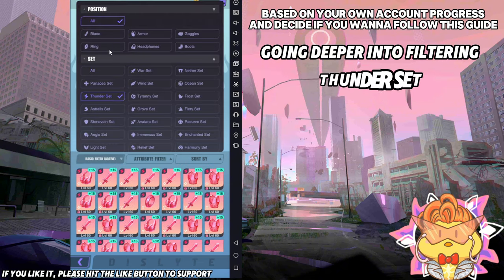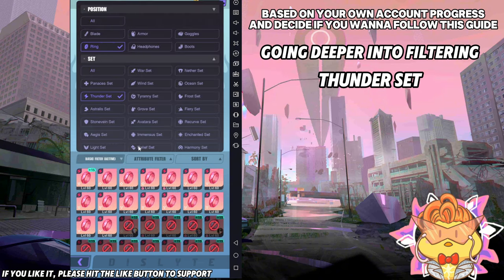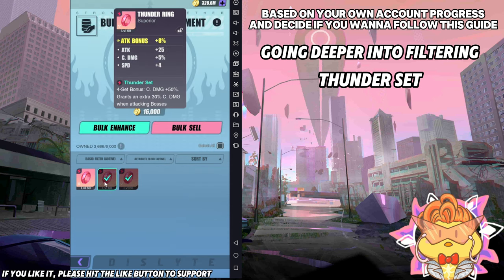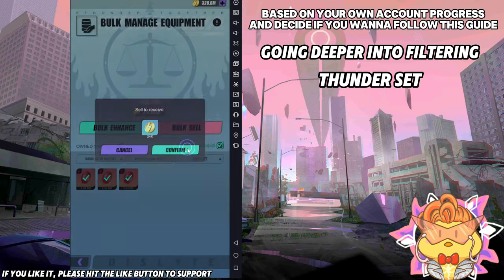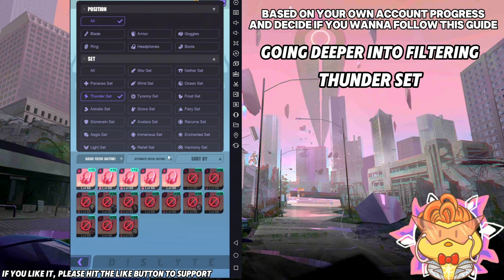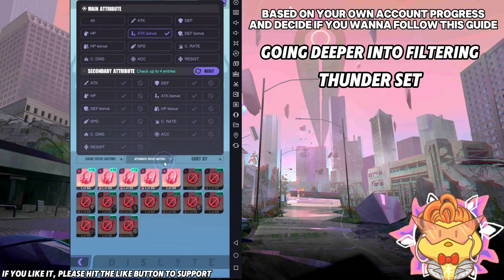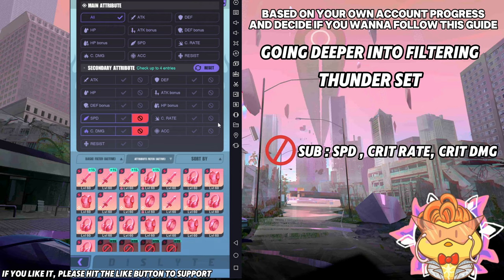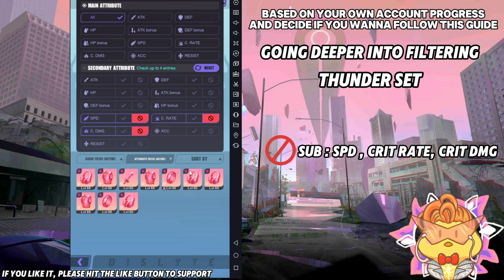Okay, the next one is thunder set. First, tick ring only — make sure it's the ring slot. Then sell every single ring that has attack bonus as its main stat, because when you play thunder set you want crit damage on the ring, not attack bonus. Then come back to thunder set, press all pieces, tick all slots as well. Then uncheck speed, crit damage, and crit rate from the attribute filter, because in thunder set most of the time you want crit rate, crit damage, and speed. The rest is up to you — go through and see what you might want to keep.